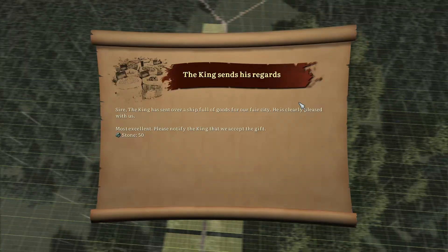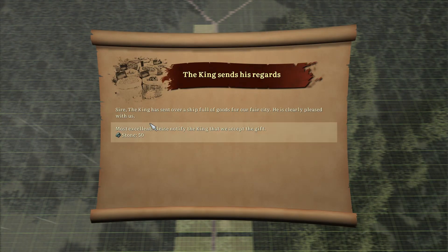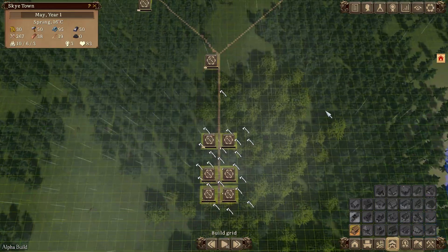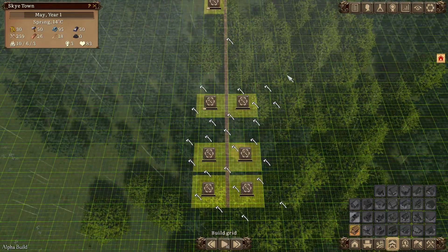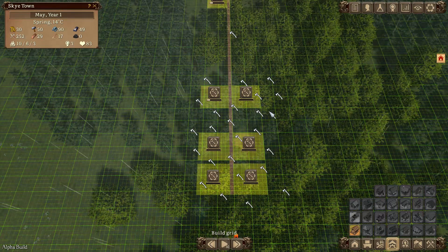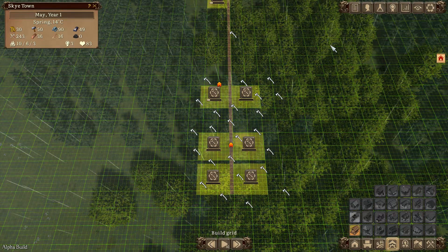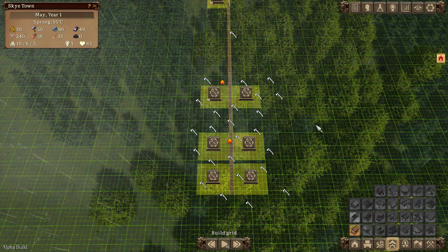The king sends his regards - he's going to send us 50 stone, how nice! Normally you have to make some kind of impossible choice - it'll make some people happy and upset others, or more usually it's a choice between upsetting one group of people or another.